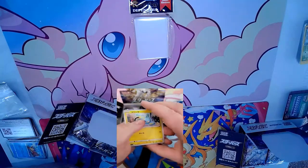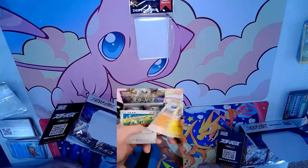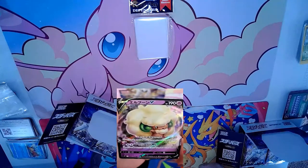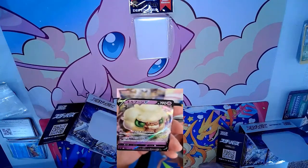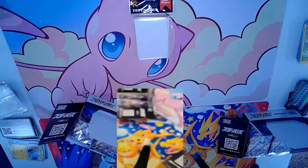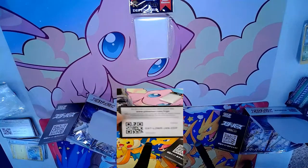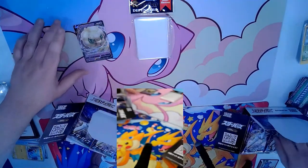I think I see a hit in this pack — yes! That's a Whimsicott V, part of the Whimsicott V Star line. It's a beautiful card. We'll sleeve it up and then we're going to slip in a few random code cards for the stream.